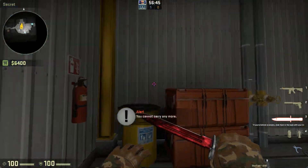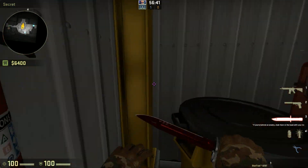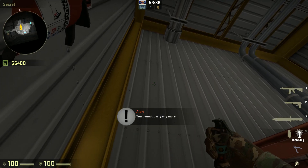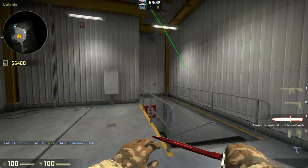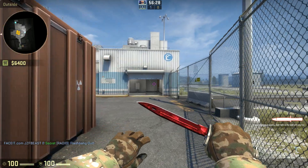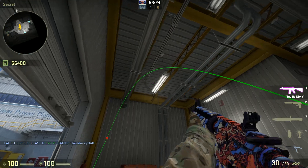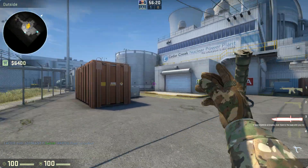This is just a quick demo of a pop flash to help them escape. Stand in this corner, crouch, aim at this line and you will see that you get a quite reasonable pop flash. You have to make sure you're crouching, otherwise you will hit the beam — as you can see it goes pretty close.